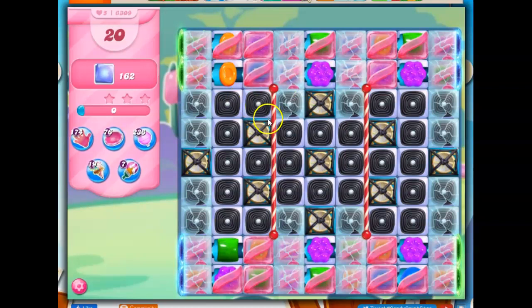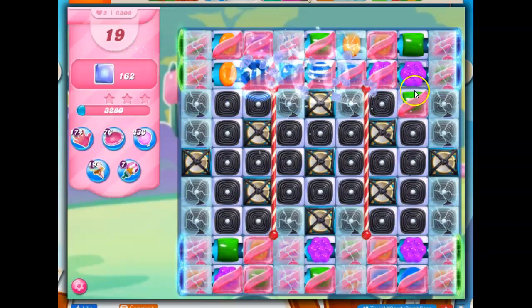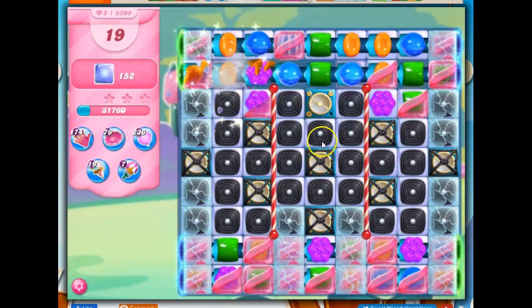Not to forget the good stuff — we've also got some specials under here that we're going to want to take advantage of. So we've got licorice, licorice locks, magic mixers, crystal candies, conveyor belts, candy coats. A lot to deal with. So we're going to want to try to examine each and every move when we can.